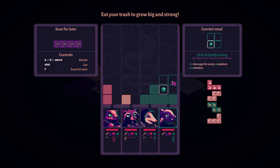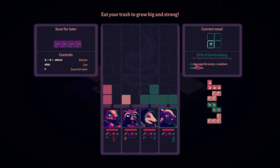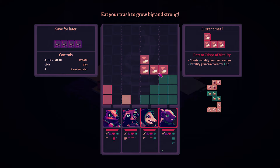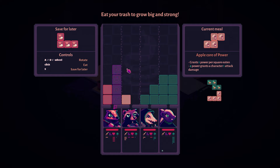This time we got an item: the Orb of Outthinking. You gain damage for every four wisdom you've given to someone, and it gives four wisdom itself. I'm absolutely giving this to my skunk. I want her to have that. With these potato crisps, I'm not opposed to giving mobility to the tank slash warrior.